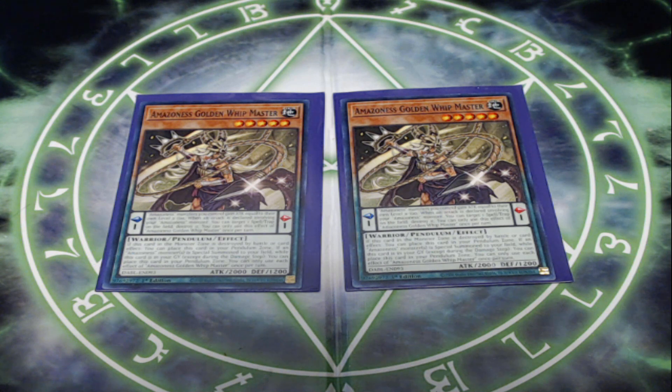They all have very useful effects when placed in the pendulum zone. Golden Whip says Amazonas monsters you control gain attack equal to their level times 100 — makes them a little beefier. And when an attack is declared involving your Amazonas monster, you can target a spell or trap card on the field and destroy it. We had an Amazonas card already — Amazonas Sage — that had that effect, but Golden Whip gives it to all your Amazonas monsters plus an attack boost. Definitely a nice upgrade. If this card in the monster zone is destroyed by battle or card effect, you can place it in your pendulum zone. And if it's in your graveyard, you can place it back in the pendulum zone too.